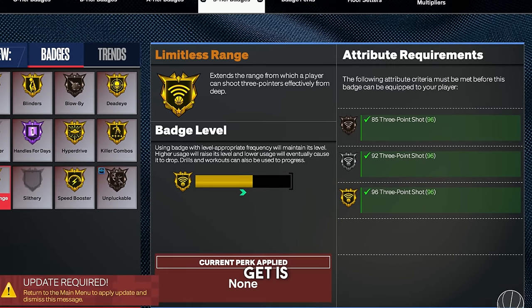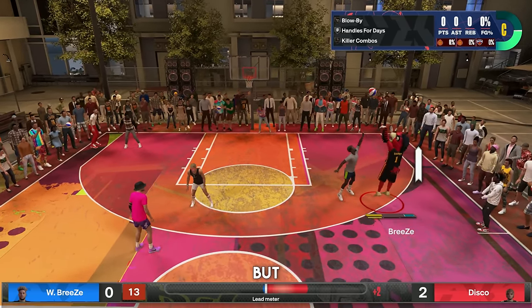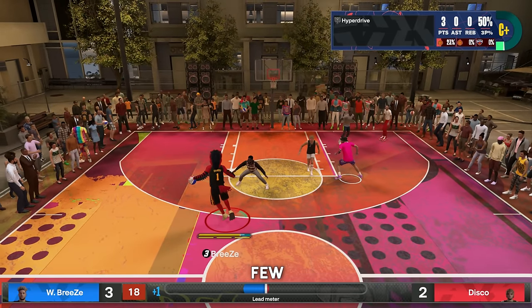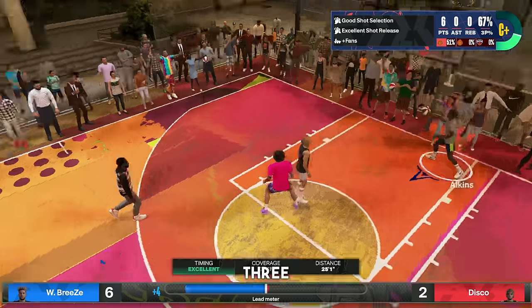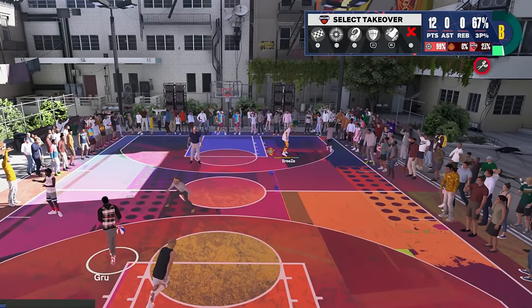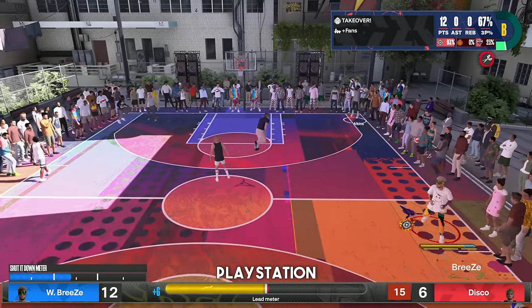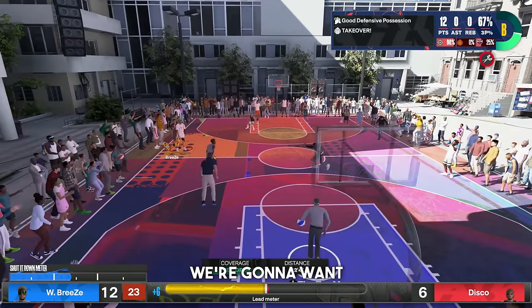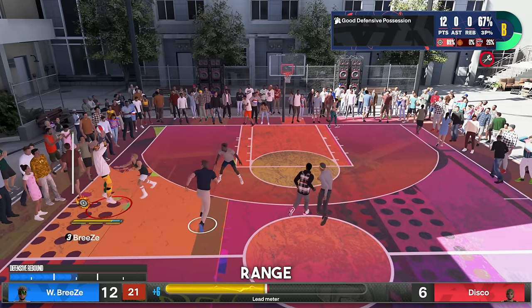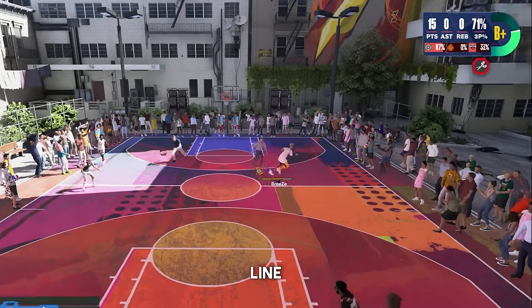The first shooting badge we're going to break down how to get is Limitless Range. This badge is probably the most difficult shooting badge to get, but I'm going to make it very easy. If you don't have Limitless Range on at least gold, take a few normal shots — a normal three-pointer, a mid-range, whatever — and get your takeover. Once you get your takeover, pop it and put it on your Sharp Shooter takeover, which is square on PlayStation 5 or X on Xbox. Then spot up behind the hash line. You have to shoot behind this hash line or it does not count as a Limitless Range shot. This is why a lot of people are struggling — you have to be at least behind that hash line or it will not count. You'll see up in the top right when Limitless Range fires off.